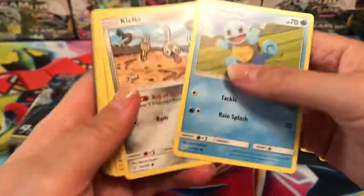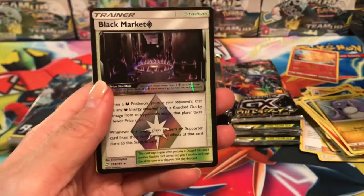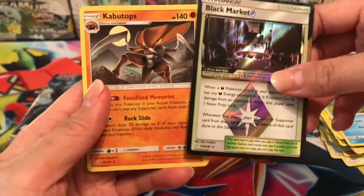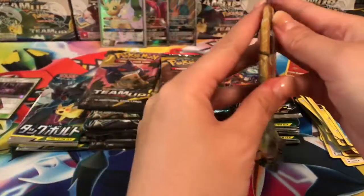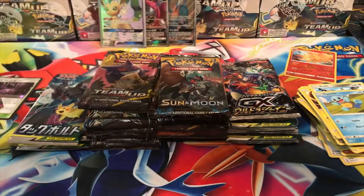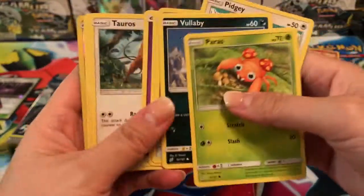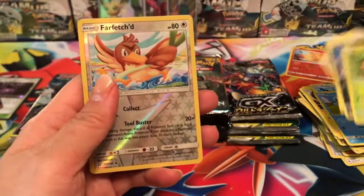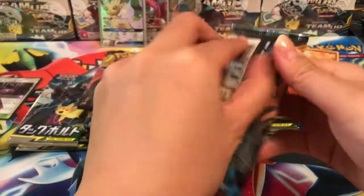We have a Squirtle, Voltorb, Omanyte, Kangaskhan — we got a Black Market Prism Star, very cool — and our rare is a Kabutops regular rare. Next one: we have a Farfetch'd reverse and our rare is a Galvantula regular rare. Let's go into Sun and Moon.